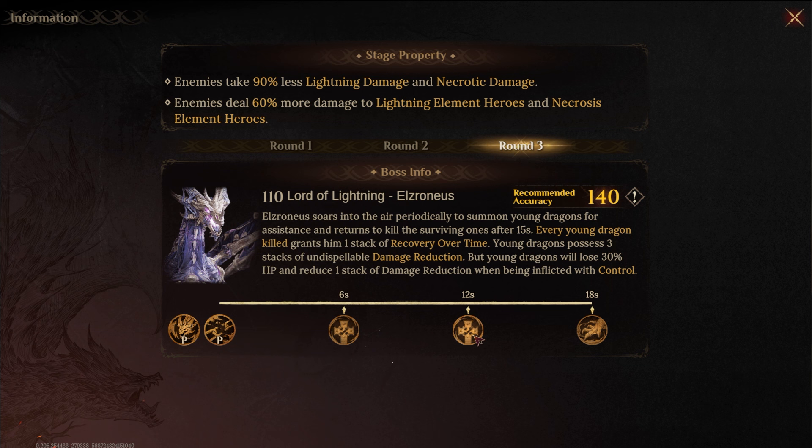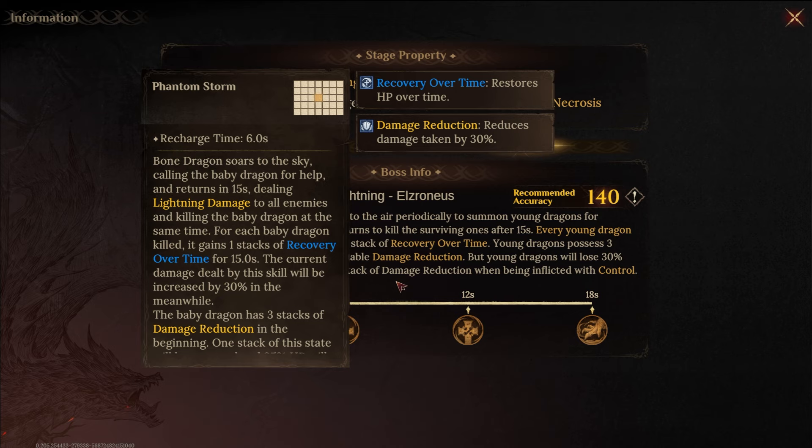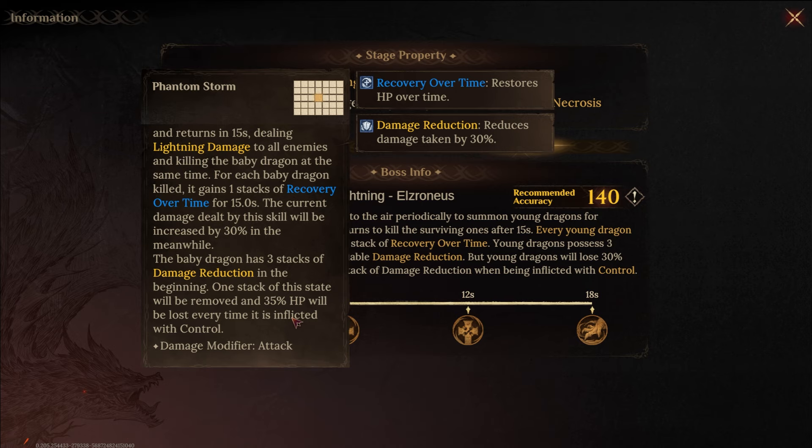Buff prevention or stripping of buffs — buff dispelling is a great one for this boss as well. We don't want him to have recovery over time. Then this is the quirky part: Bone Dragon soars to the sky calling baby dragons for help, dealing lightning damage to all enemies. For each baby dragon kill it gains one stack of recovery over time, and the current damage dealt is increased by 30%. You obviously want to kill the baby dragons, but in the early stages you can kind of ignore them if you have enough damage — though once you get to stage five I feel like you can't really ignore this mechanic.